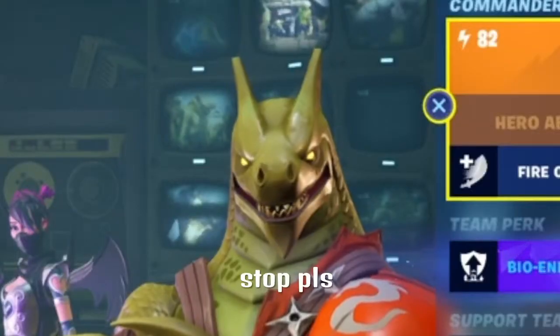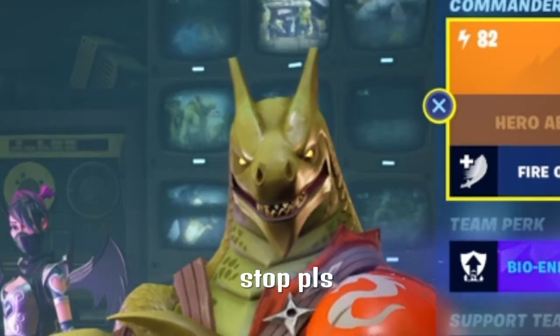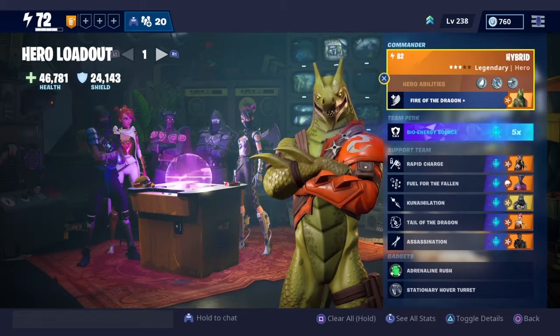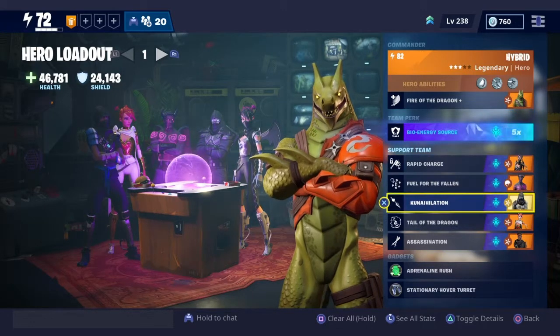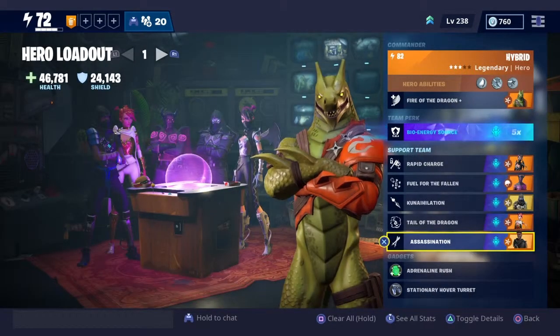I have Hybrid because I love his overall design and his perk inflicts melee affliction and does fire damage, and Dragon Slash also does fire damage which is really cool. The team perk here is Bio Energy Source, and the support team is Rapid Charge, Fuel for the Fallen, Connihilation Tail Dragon, and Assassination. This is mostly a melee weapon loadout and probably my favorite of all of these. I have Anti-Cuddle Sarah, Fallen Love Ranger, Bladestorm Enforcer, Cuddle Sarah, and Blue Streak Ken.